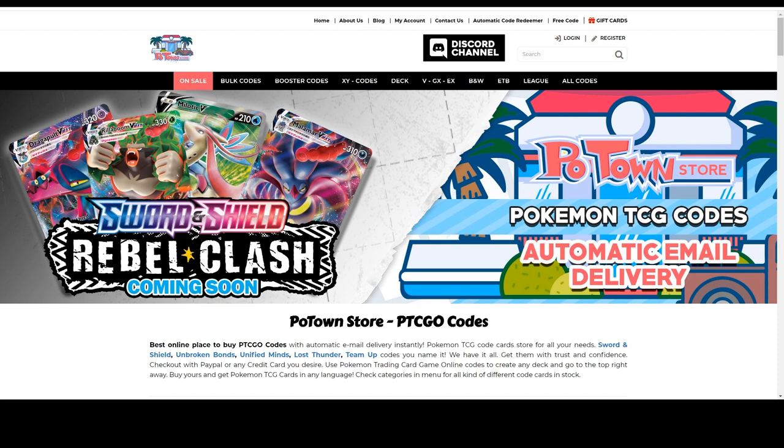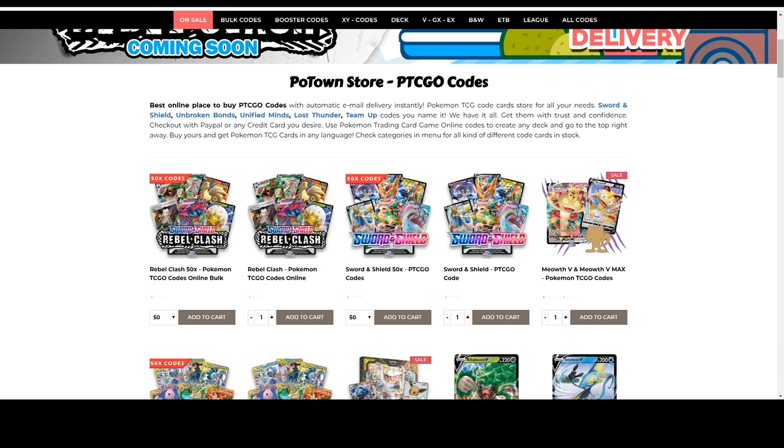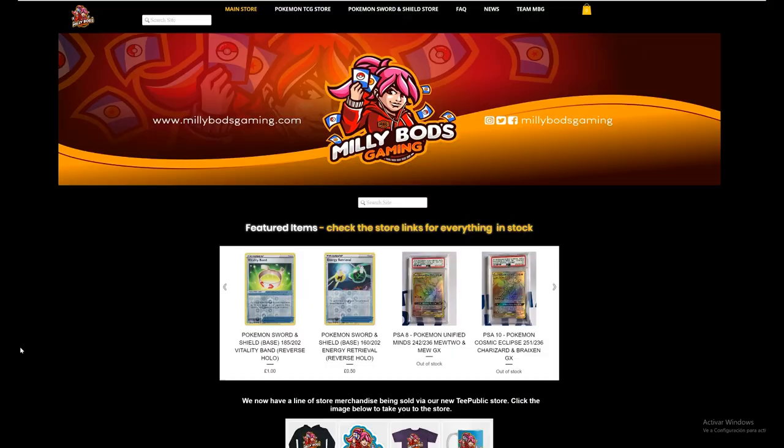Are you looking for Rebel Clash codes? They are already available on Poton Store, and you can use the Tablemon code for 5% off any purchase of all the other code cards they have. For European players, Millipods Gaming has everything you need from collectibles to all the new Pokemon Sword and Shield cards — Rebel Clash is now in stock. Make sure you use Tablemon code for 5% off your final purchase.